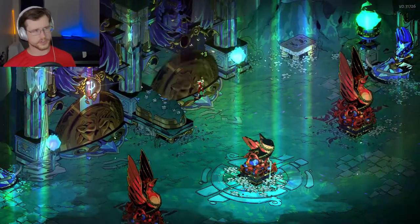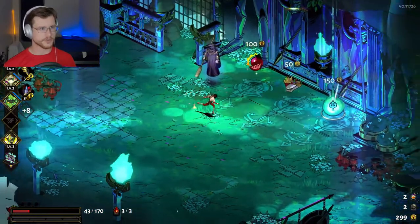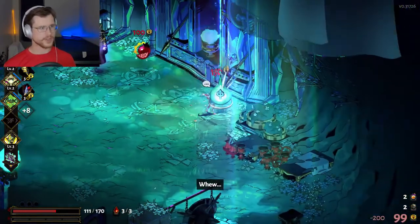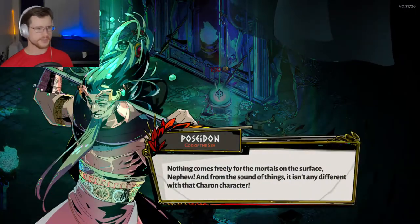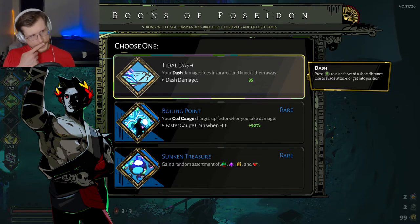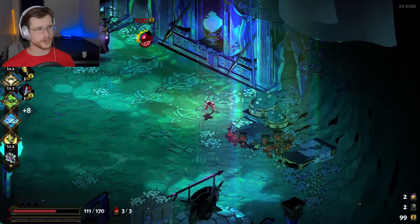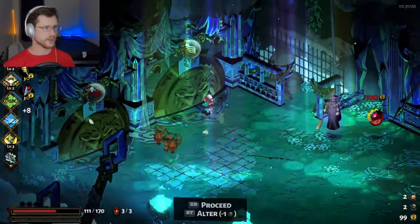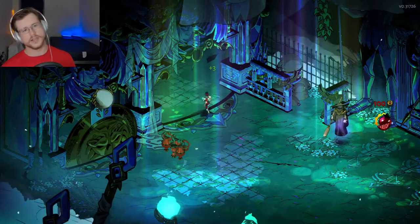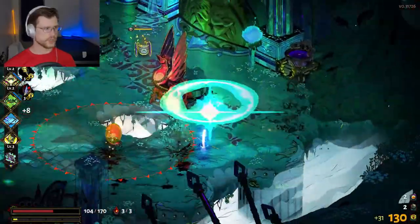I want to go a little bit further, so I'm going to go to Kayron and see what he has to offer. I'm loaded up a little bit, so I'm going to go ahead and grab Sunken Treasure. Actually, I'm going to grab Tidal Dash — again, this is for the purposes of the video, I just want to show filling out all of your ability slots. And in this case, we're going to go Hermes again, because I think you only get Hermes three times every run — just like you only get Daedalus Hammers twice. So you've got to grab them when they come up.